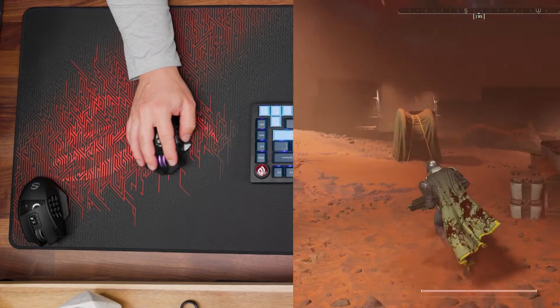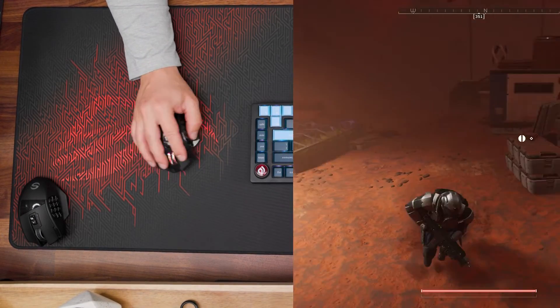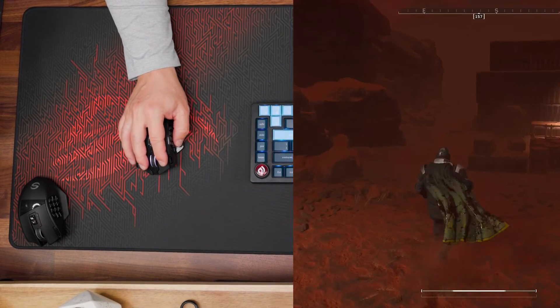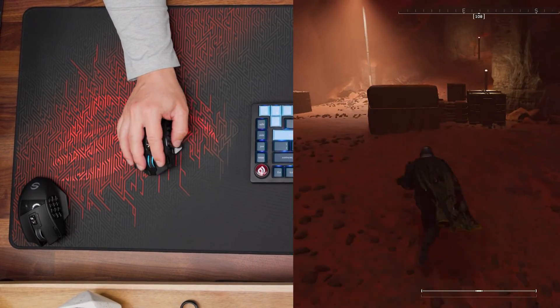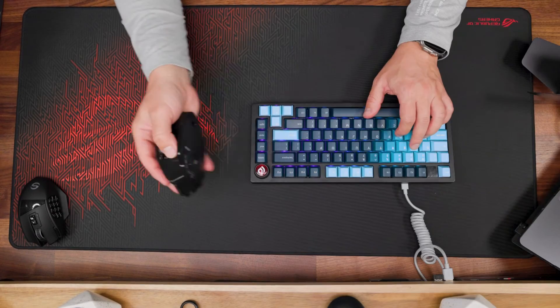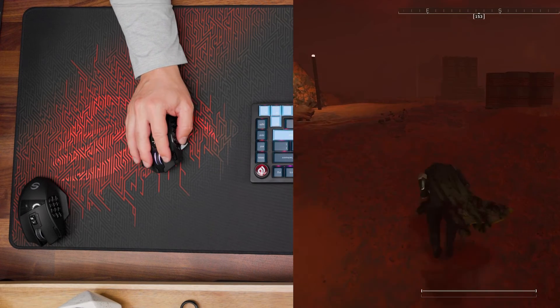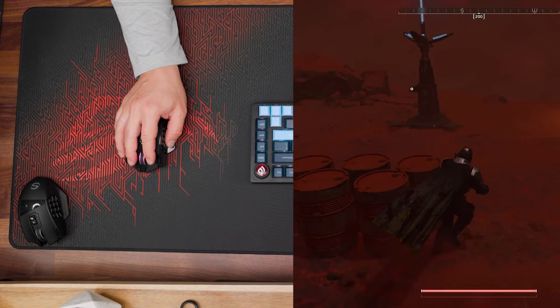For example, I need Resupply — I'm just clicking this one key and there we go, I have my Resupply.